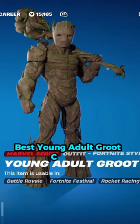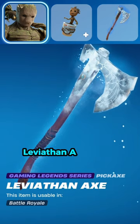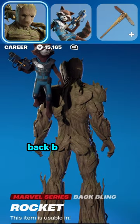Best Young Adult Groot Combos. Combo 1: Backbling Sapling Groot, Pickaxe Leviathan Axe, Glider Root Wing, Contrail Saplight. Combo 2: Backbling Rocket.